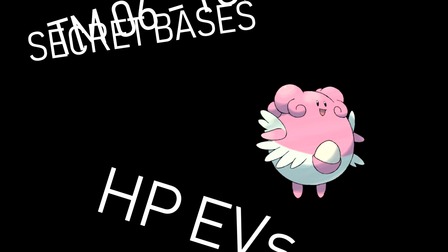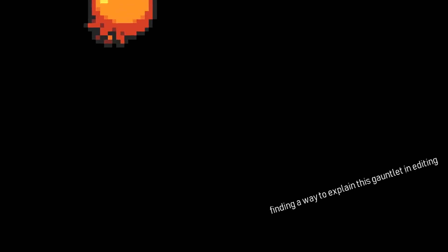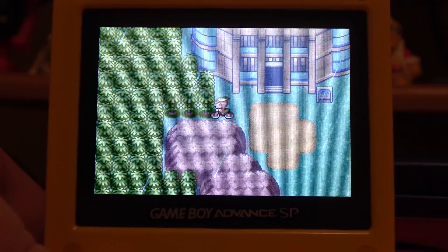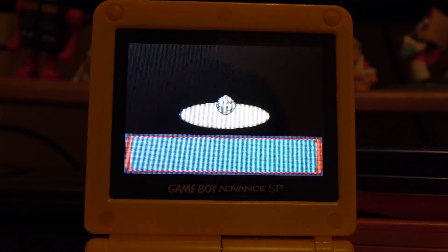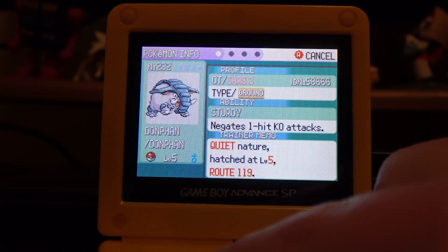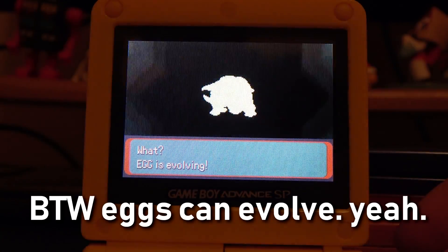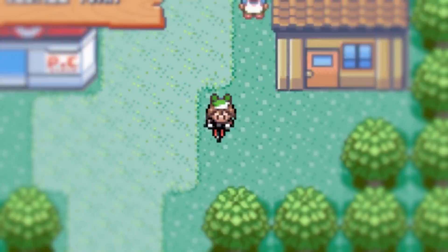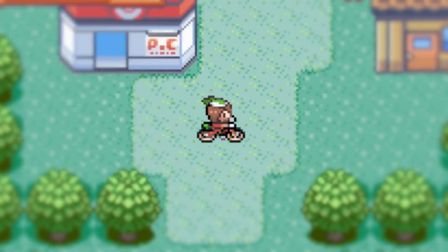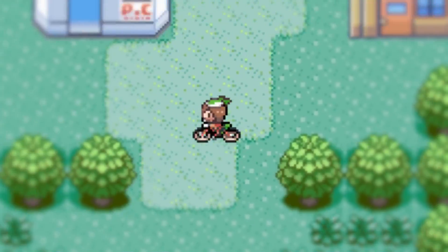There is a lot of preparation to be done here in order to make sure things go smoothly, and lots of things we need to keep in mind. Every single step our character takes is one step closer to making our efforts more moot point than they already are, because if we walk enough steps for the egg to hatch, it resets back down to level five, only retaining the moves it has learned in its current evolutionary form. If we go at this with wild encounters, we'd be making a lot of small trips to the Pokemon Center, but those trips really add up in step count.